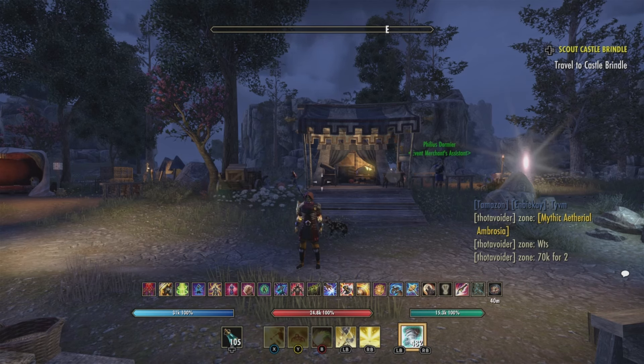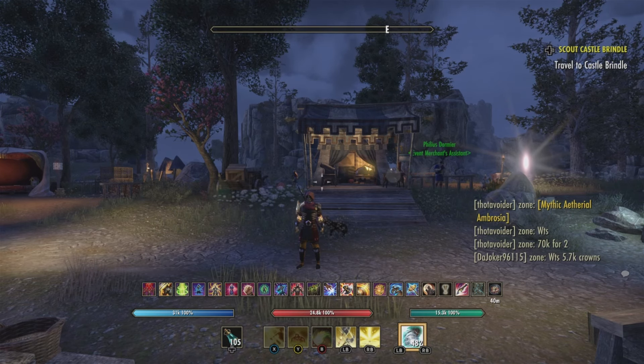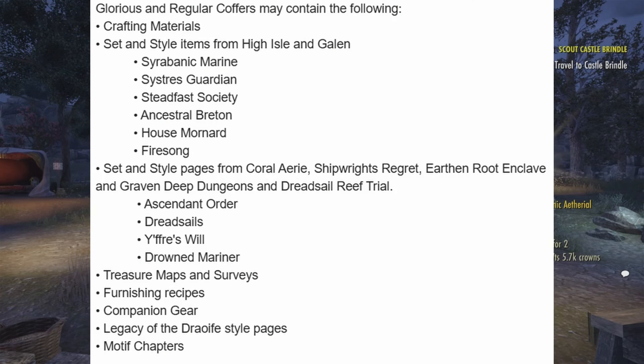The glorious and regular coffers may contain crafting materials, set and style items from High Isle and Galen. From doing daily quests like the delve, world boss, or volcanic vent you will get specific motifs: Sybaric, Marine Sisters, Guardian, Steadfast Society, Ancestral Breton, House Morden, and Fire Song. You will also get set and style pages from the Coral Aerie, Shipwright's Regret, Earthen Root Enclave, and Graven Deep dungeons.